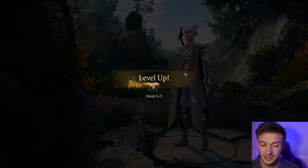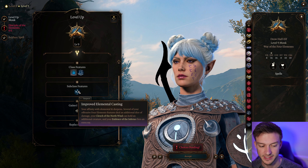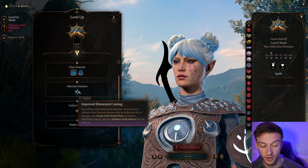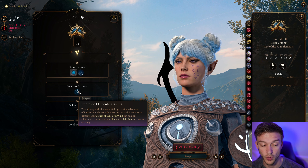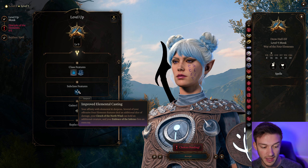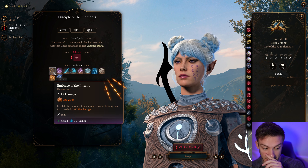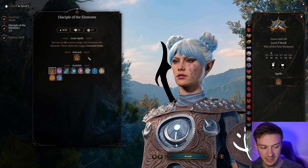Monks like to punch. We also get Unarmored Movement — whenever we don't wear armor, we can jump an additional 6 meters and Difficult Terrain doesn't slow us down. That's really nice. We also get Improved Elemental Casting, so several of our Four Elements features deal an additional die of damage. The Clench of the North Wind can hold an additional creature, so our Hold Person can hold more targets. And the Embrace of the Inferno fires an extra ray.